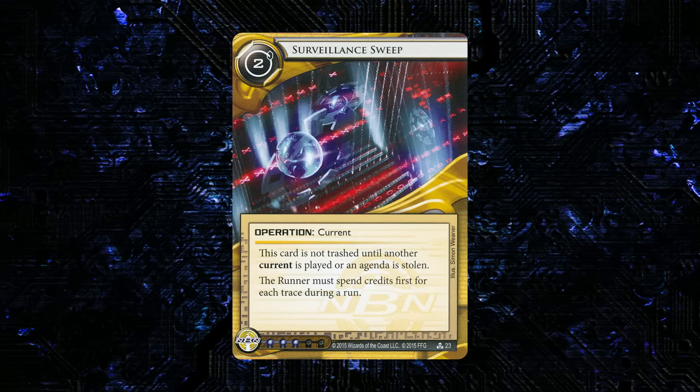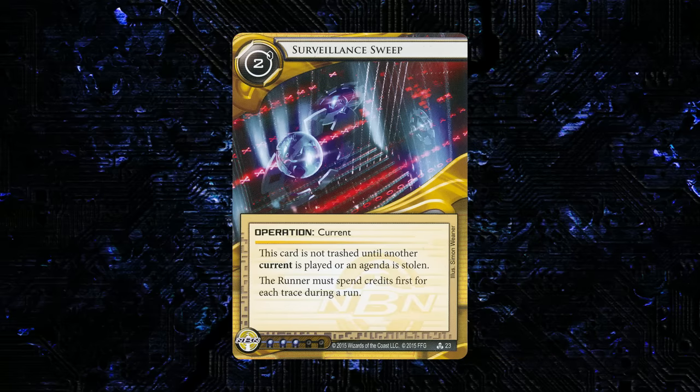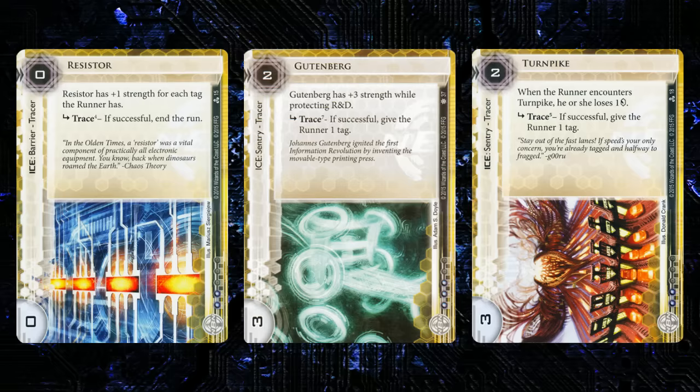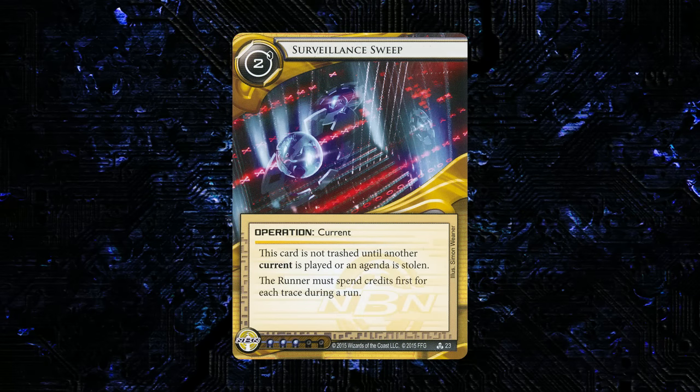Surveillance Sweep is a current, 2 to play, 3 influence, not trashed until another current is played or an agenda is stolen. The runner must spend credits first for each trace during a run. The big limitation is it only works during runs, so you can't use it with Mid-Season Replacements. This could see play with New Angeles Sol and tracer ice, since tracer ice become much more threatening if the runner can't just break them. But the core problem is the runner usually does just break tracer ice. Interesting but not sure it's good enough, especially at two cost.